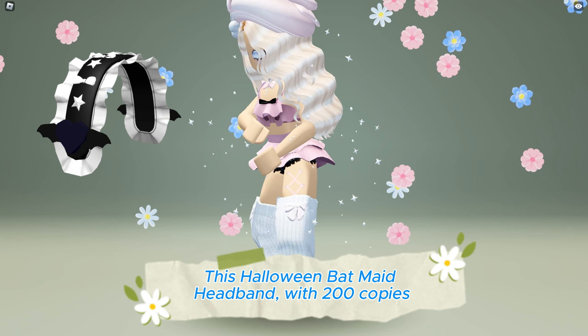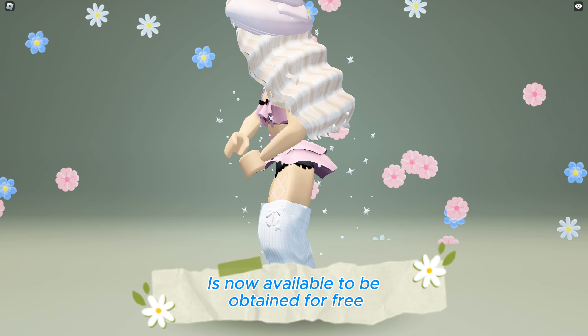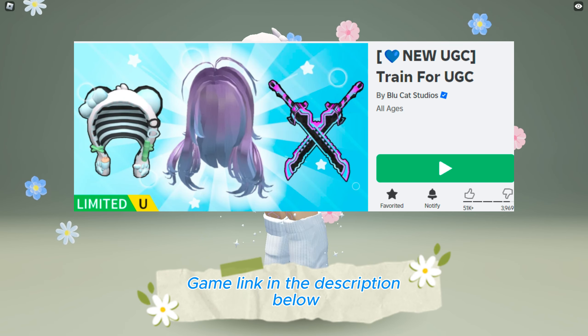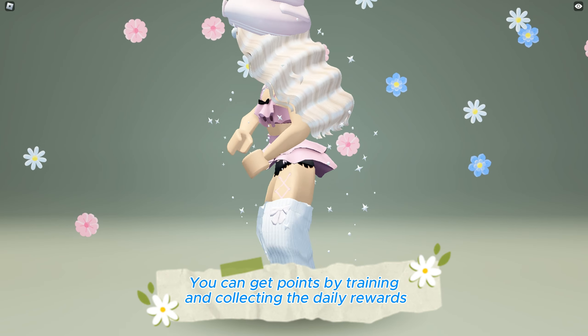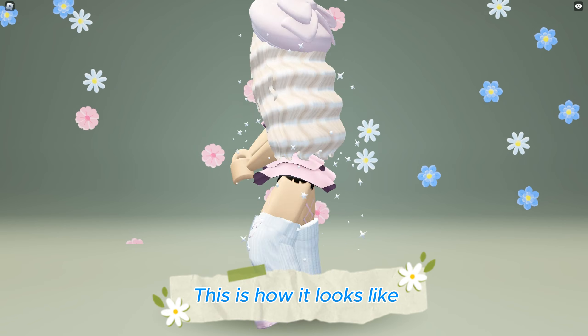This Halloween bat made headband with 200 copies is now available to be obtained for free at the Train for UGC game — game link in the description below. To get the headband, you need 12 million points. You can get points by training and collecting the daily rewards. This is how it looks like.